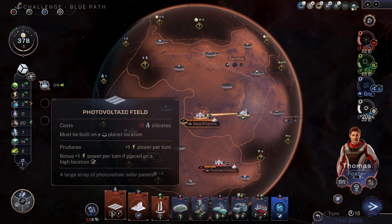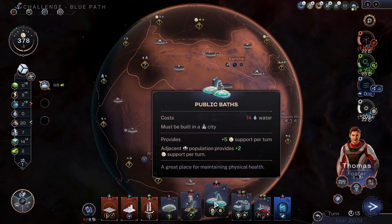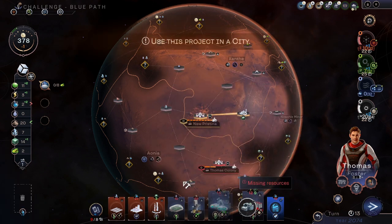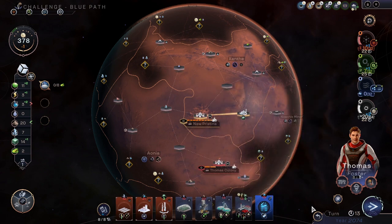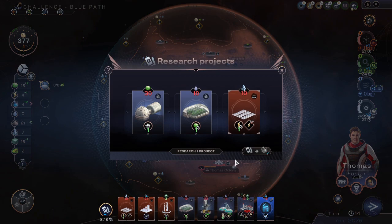We have one to get rid of, so which one should we get rid of? This takes up more resources and now we don't have it. We don't have the tritium for that. This one provides more adjacency bonus anyway. It would be ideal to have a hospital in every city, at least if the doctors are actually doctors.